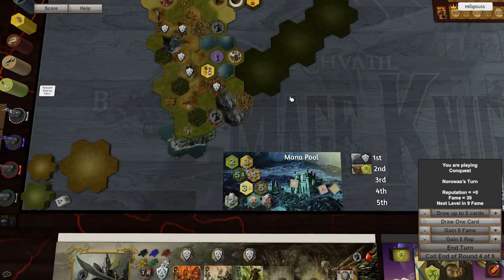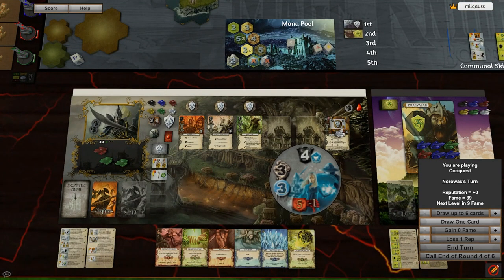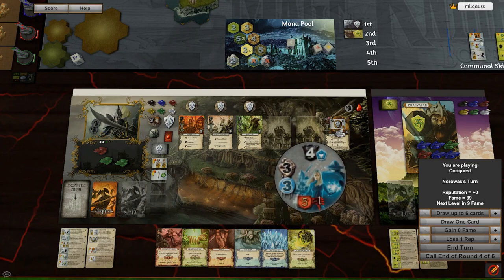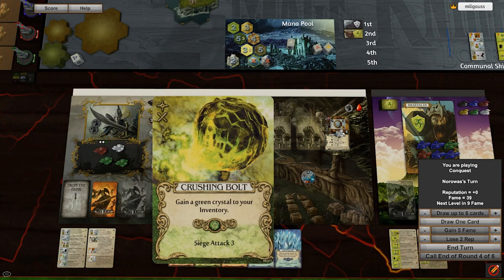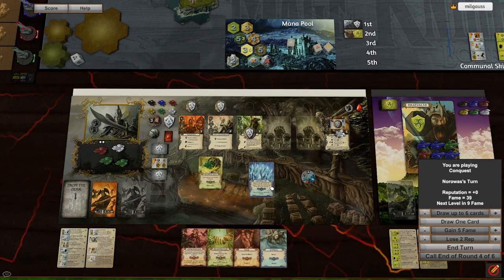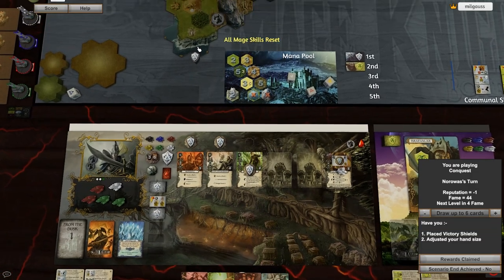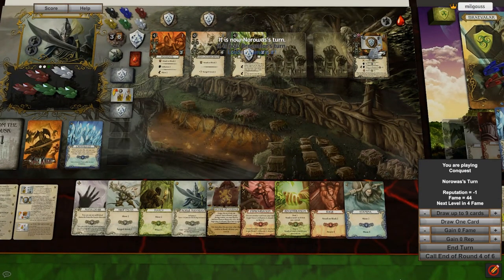We start off using our Magic Familiars for five move. We head across the desert and assault this keep, which is guarded by the heroes. Slightly unfortunate that they are a reputation of minus one — not terribly helpful when trying to get new units, but not the end of the world. Before we take them out, we flip our Whispers in the Treetops. We get a white crystal and a green token. We play Crushing Bolt with that green token for Siege of Three, and the rarely used Scout's Siege One takes out our heroes. Before we end our turn, we crystallize this red die for a red crystal and reroll that die red. Let's put our flag, capturing that in the name of Mr. Norwald, and move on to our next turn.